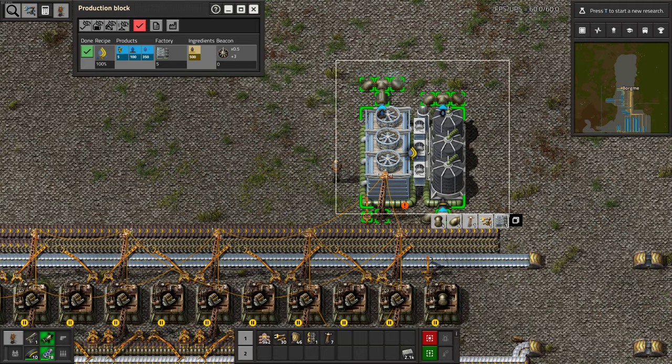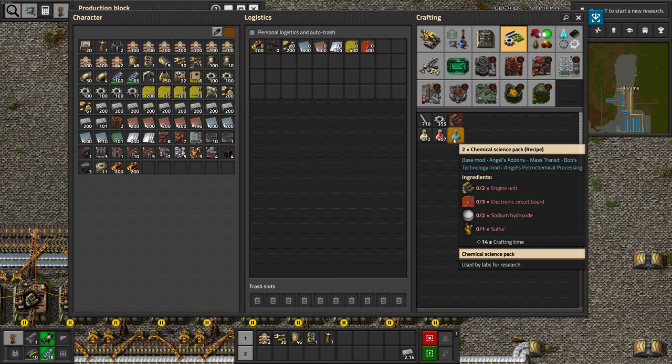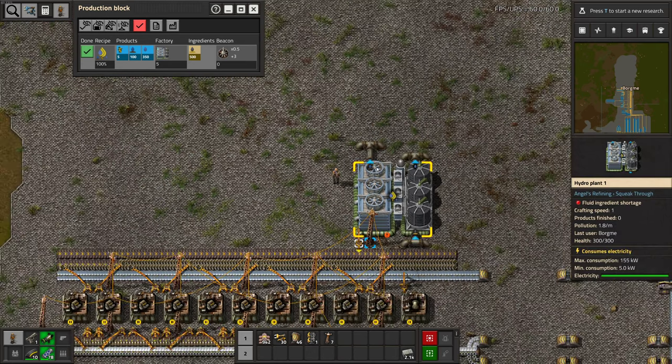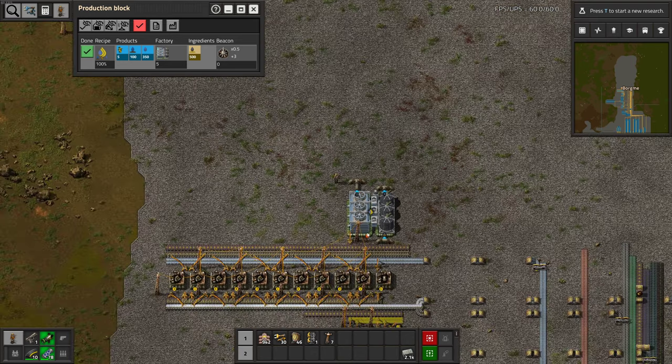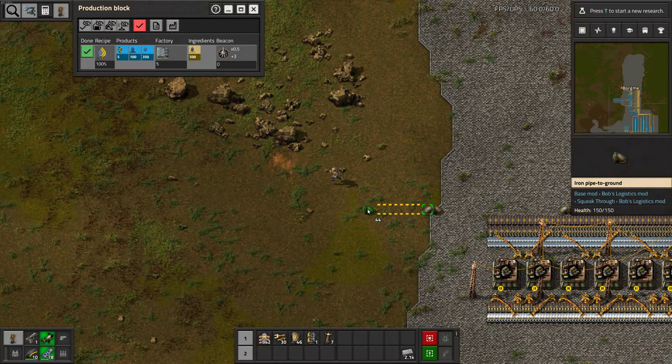This is our build. If we need half a sulfur per second — because we get two science packs for each sulfur — then we need to figure out how much we need here. We get one per second with one machine, so this produces more than we need for now. We can scale it up later, but for now let's just get it connected and running.